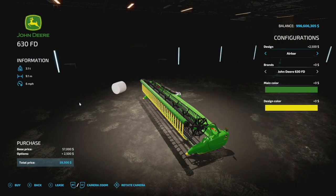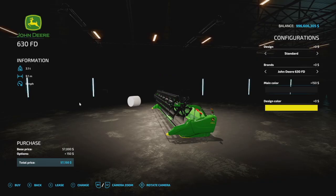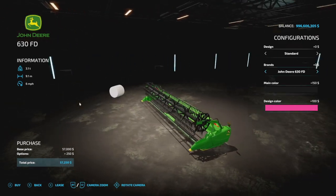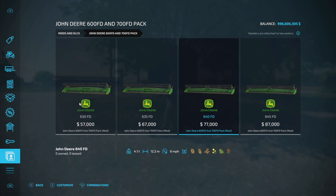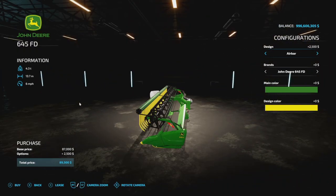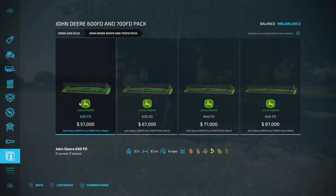For the 630FD, this is going to be a 9.1 meter width; everything is at six miles per hour. We do have the air bar — a couple of different options and designs there. You can change up a few colors as well. You can change the bar itself and the hoses. We have four different versions: 9.1, 10.6, 12.2, and even a 13.7 meter design. Slot counts for console players: 9, 9, 10, and 11.